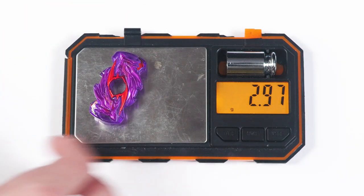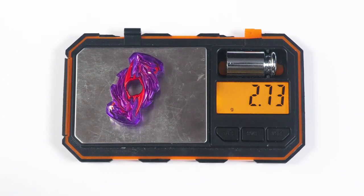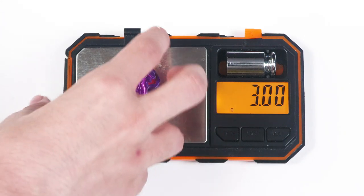We have our Takara Tomy chip which is 3 grams — 2.97 grams on the dot. Actually 2.73. So it's still 0.2 grams of difference. But this time there's no wear on this one, so it's a little surprising.